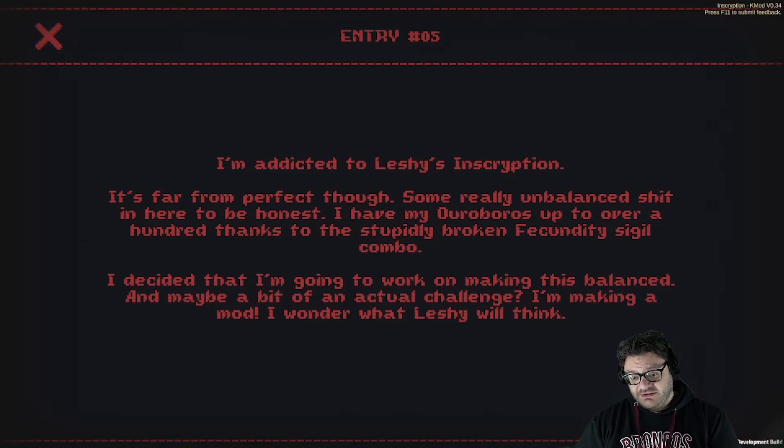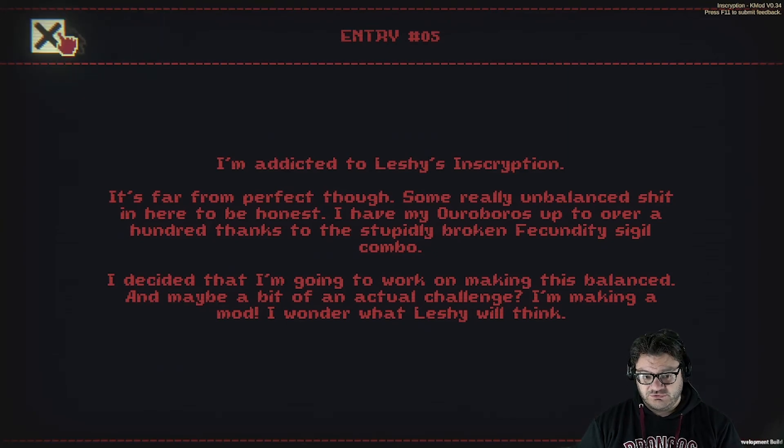So here we see Casey. That last sentence — 'I wonder what Leshy will think' — she's already recognizing him as a sentient entity within what is otherwise a program made by the old data, as we know. But Casey doesn't know what the old data is at this point in the story. She's already recognizing sentience within a computer program — interesting.